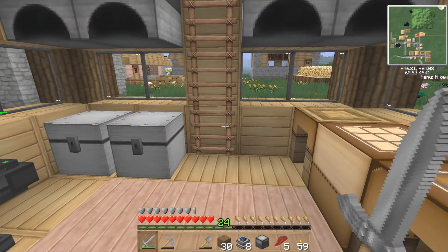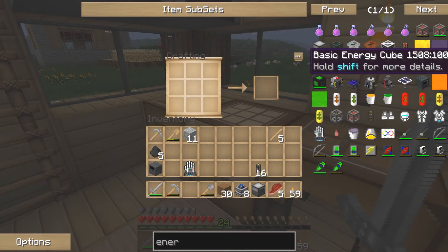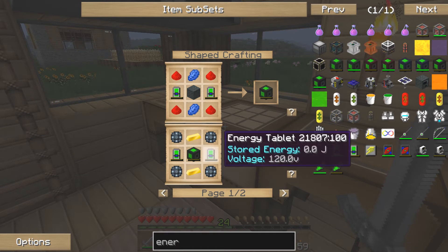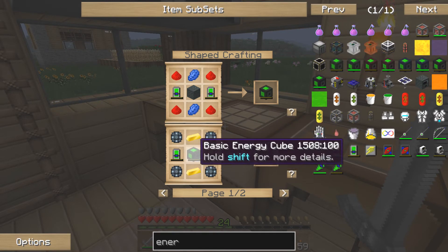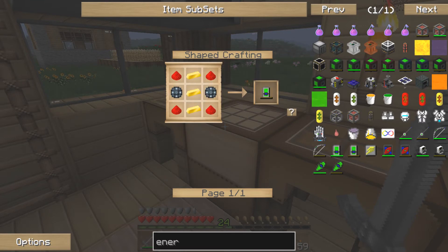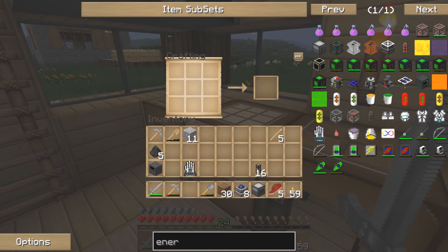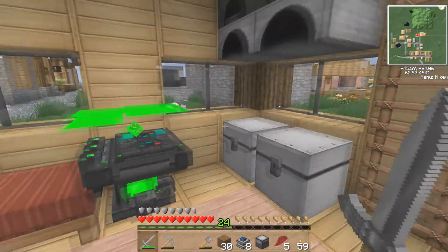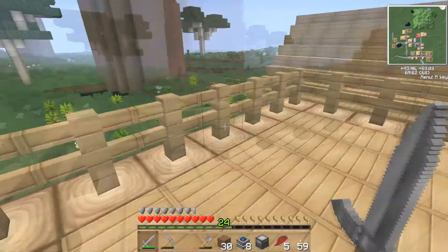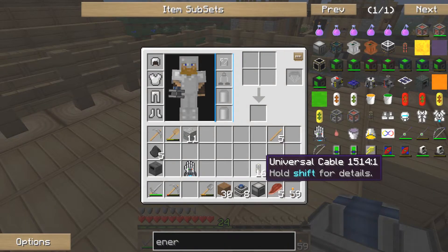I need to figure out a way to store that power. I don't think I want a basic energy cube - I think I'm going to need an advanced one, but that takes a basic energy cube first. The steel casing needs redstone, lapis, and an energy tablet, which still needs some of this enriched alloy. So that's what I was getting ready to work on.